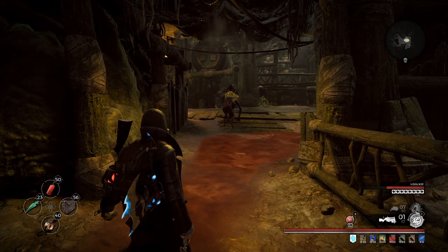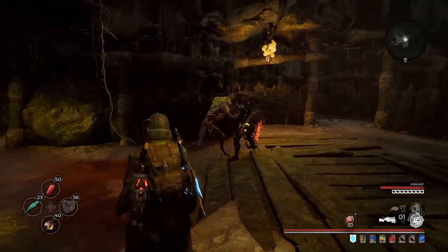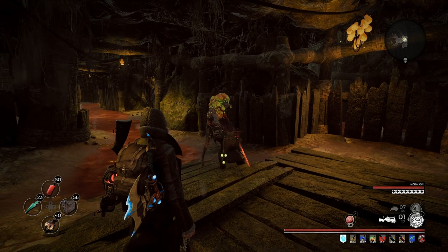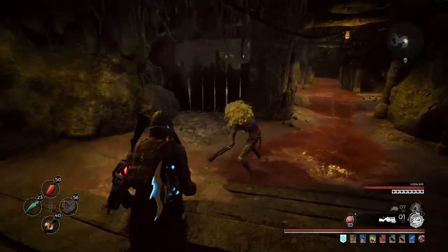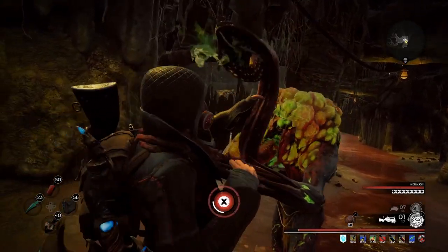Now that we know the items you can turn into him, let's talk about how to actually access his menu. In order to do that, you're going to have to get the status effect called Parasite. There's only one type of enemy that can inflict this on you. If you get Margosh in your instance in your adventure, you're going to have to go through the Strange Pass dungeon to get there.